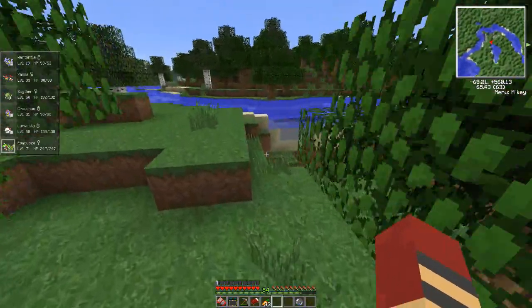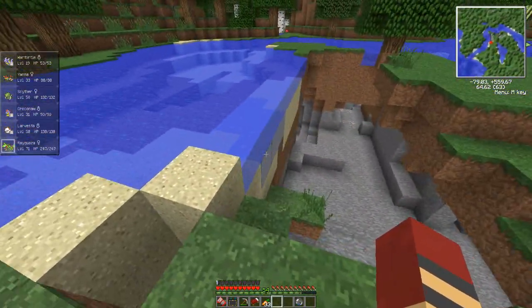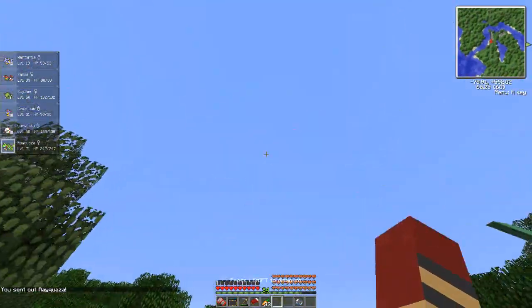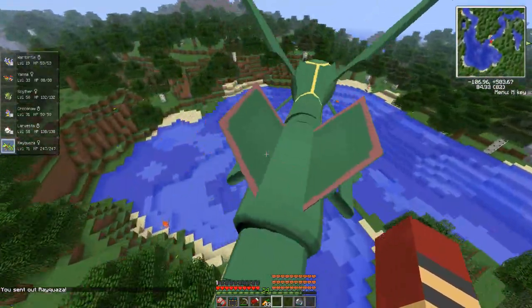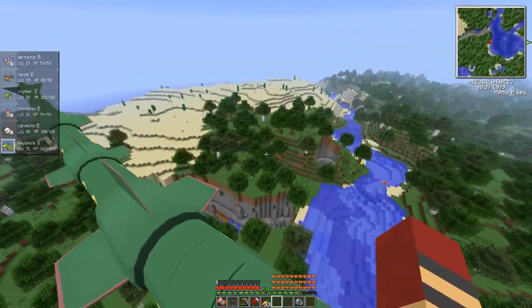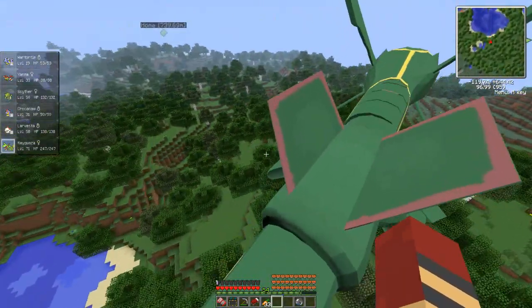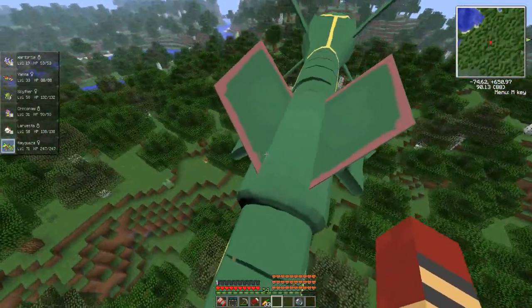That means we did lose our chance for a Dratini, because I don't think they spawn during the day. Check that out — the water's not going over the edge. Let's go for a fly. We've added three Pokémon to the Pokédex. Let's see if we can add any more. I feel like we should keep going further away from our house, or go for a run in the forest — because that's where Bulbasaur spawns, and I really want to catch Bulbasaur.